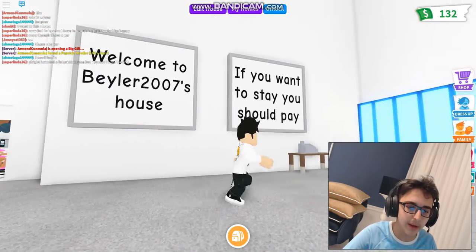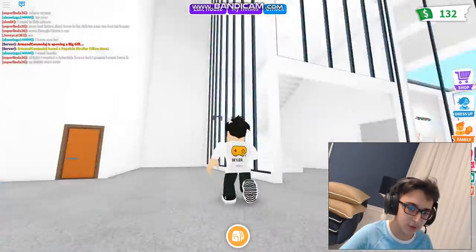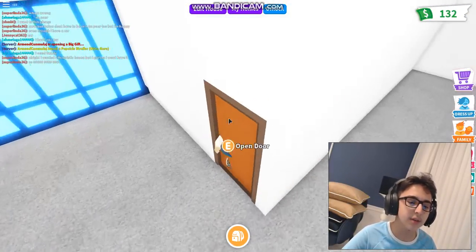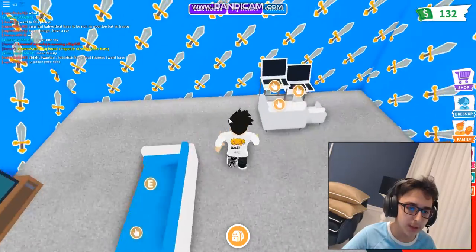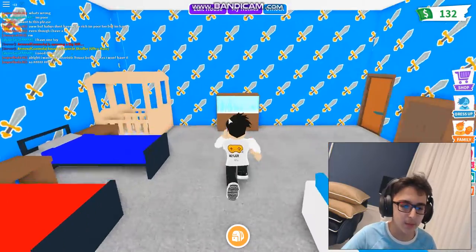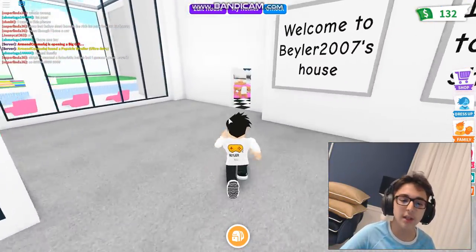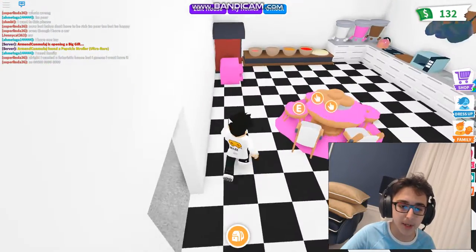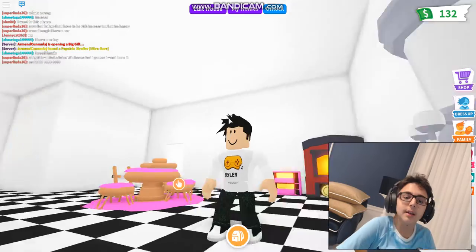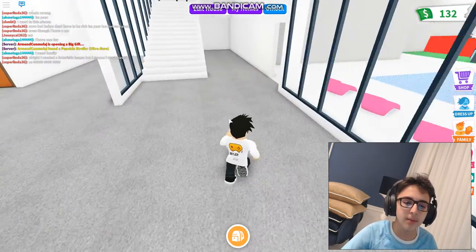Welcome to my house - if you want to stay you should pay, because this is like a hotel. I literally just have a cash register here. First we start from the guest room. This is our first guest room, it has two computers. Then we go to the kitchen - in the kitchen you can make donuts and bake pizzas.